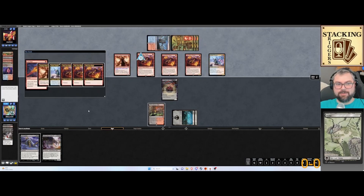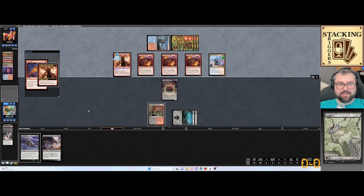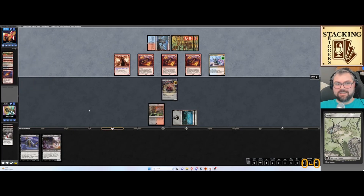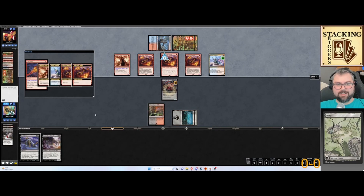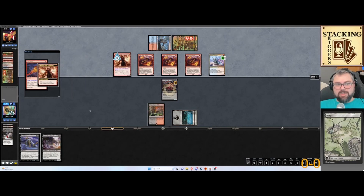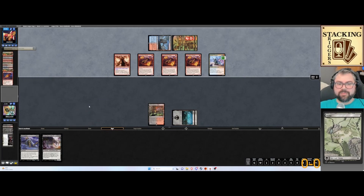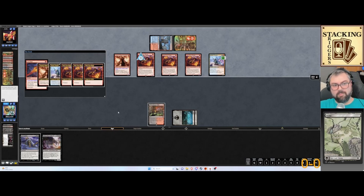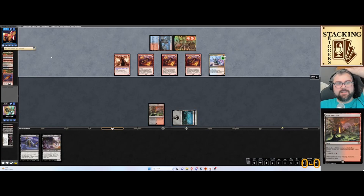Wow, there's a lot of triggers here — he's really stacking the triggers. Listen to the Stacking Triggers podcast every other Monday on this YouTube channel. He's going to kill that guy. All right, we just need to draw a black card, or a card that costs less than three mana. We're just going to yield.